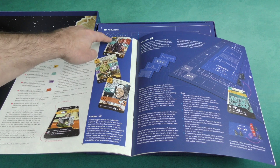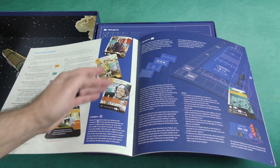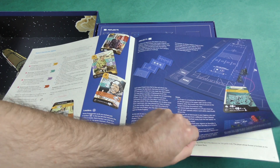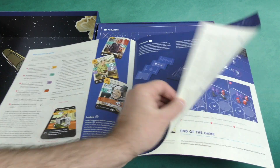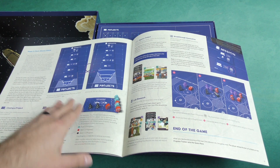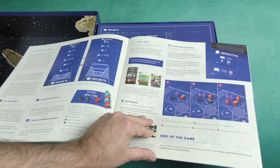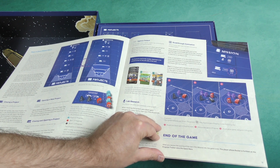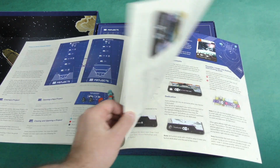Not every card has all five of those phases, but they usually will have representations of some of them. Different projects are placed along the side of the board. Checking for mission status, closing a project, opening a new project, agency output — after resolving the scoring of the last seventh mission, the game ends. The player's rocket furthest on the progress track wins the space race.